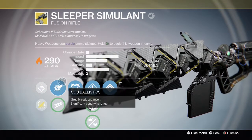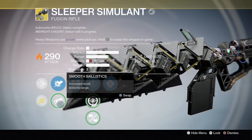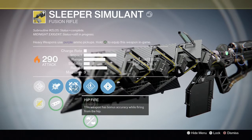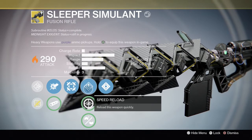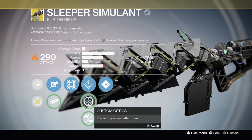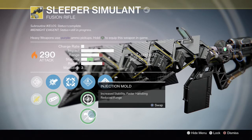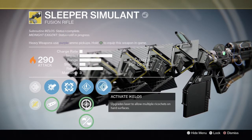Starts off at 290. CQP ballistics — gaining range and losing a lot of stability. Hip fire: weapon has bonus accuracy while firing from the hip. Speed reload: reload this weapon quickly. Custom optics and injection mold gain some stability while losing a little bit of reload.